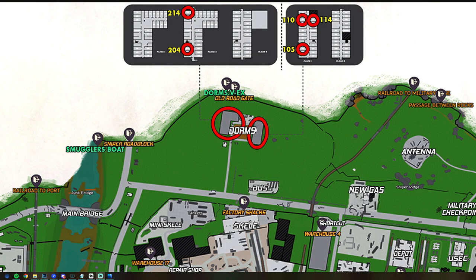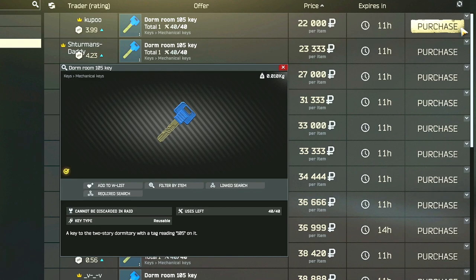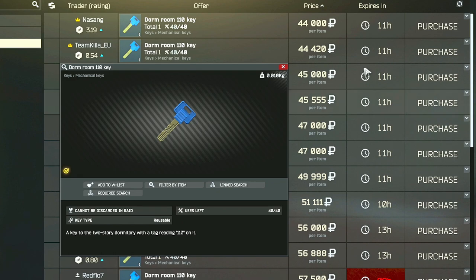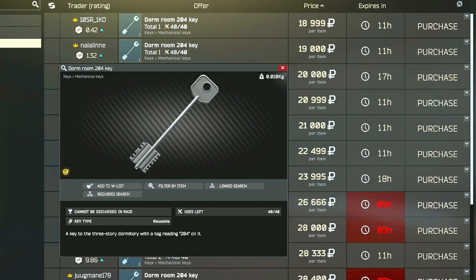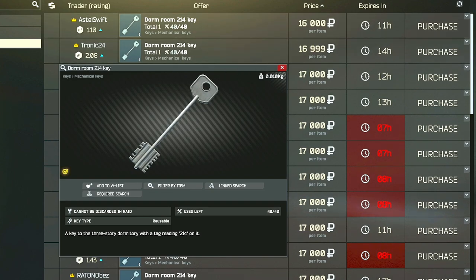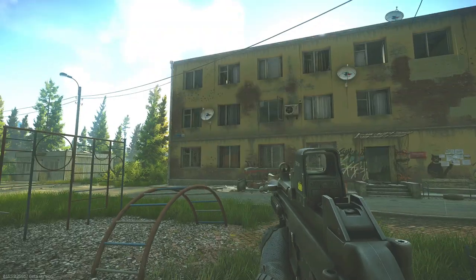If you want the absolute best way to run safes in Tarkov, that is the Customs map at the dorms buildings. This route requires five separate keys which can be difficult to find or expensive early wipe, but there is no better density of safes in such a small area. You have five safes within the two dorms buildings. The keys to look for are two-story dorm keys 105, 110, and 114, and three-story dorm keys 204 and 214. You can make your money back and more throughout the wipe by hitting these rooms anytime you head to dorms, which tends to be one of the most traveled areas.